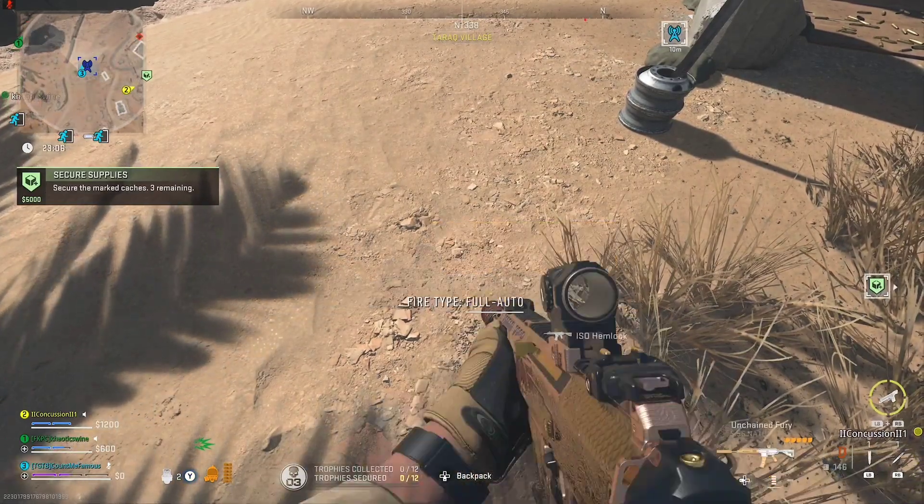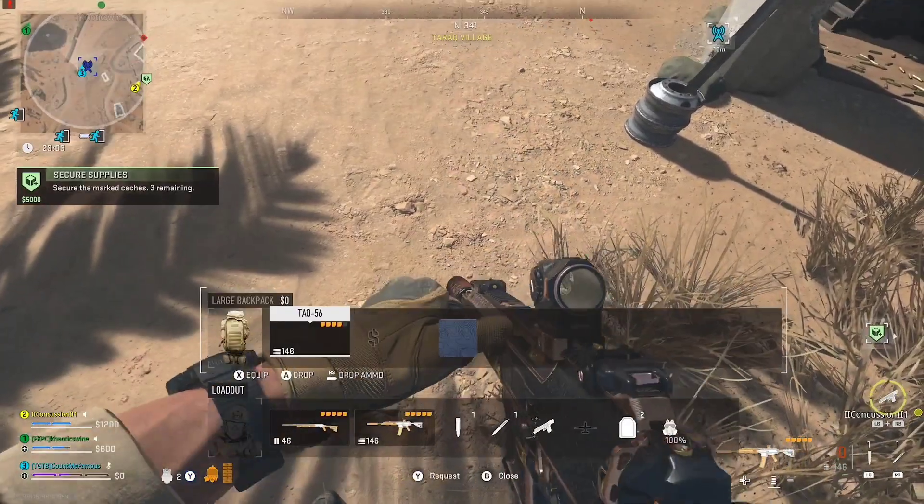When you do, you should exfil with your insured weapon, but it'll exfil as contraband instead. Enjoy, and have a great day.